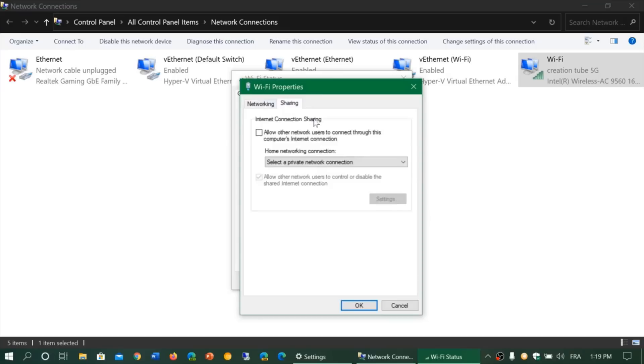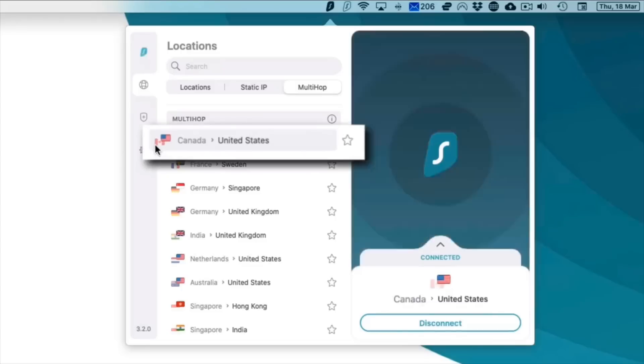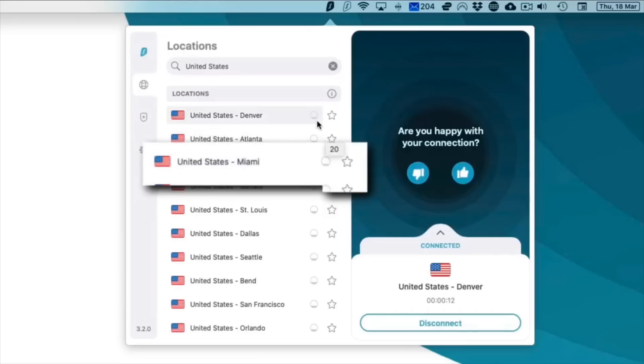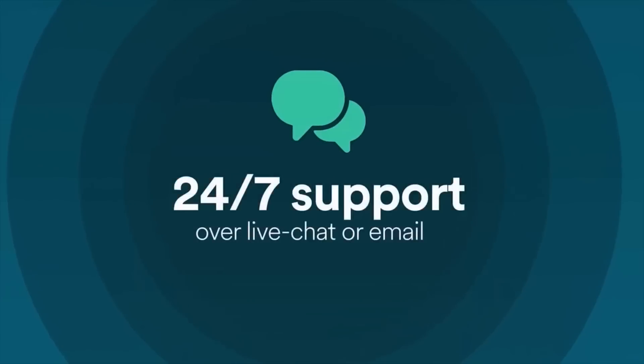Click on Sharing and enable 'Allow Other Network Users to Connect through this computer's internet connection.' Select the Xbox option from the menu. Go back to your Surfshark app, go to Settings, Advanced, then the Protocol tab. Switch the chosen protocol to OpenVPN and connect to any server you want. Test out your Xbox and see if it works. If you come across an issue, reach out to support and they'll assist you.